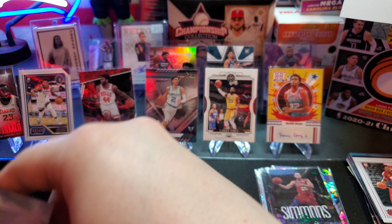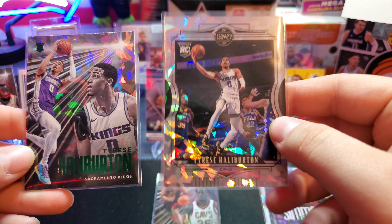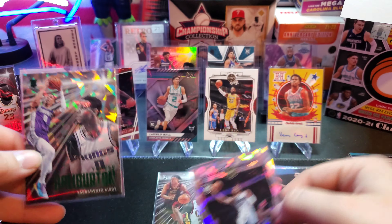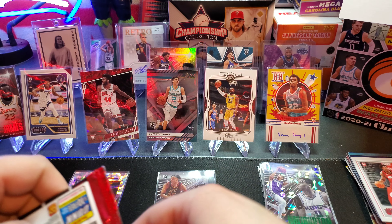Nice little Steph Curry, JaShawn Tate, Jaylen Brown, and a green cracked ice - and a Tyrese Halliburton on the Legacy. We got two green cracked ice parallels in one pack and they're both Tyrese Halliburton! And a Zion - what just happened?! We hit two green cracked ice parallels in one pack and they were both Tyrese Halliburton. Sleeve these bad boys up - this Legacy one looks super cool, definitely my favorite so far.